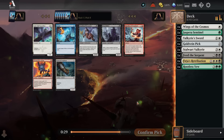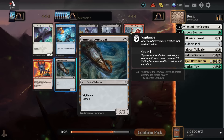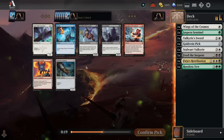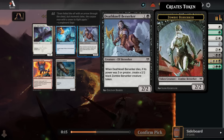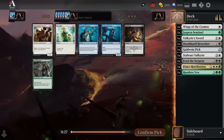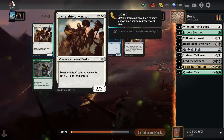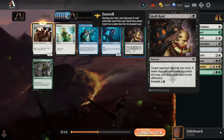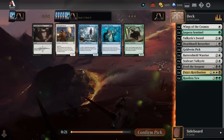We have a Longboat here which our Sentinel can crew. We have a Berserker if we end up in white-black, just splashing green, or if we're white-black at the core and don't even play the green cards. If we end up in just white-black and don't play the green, Deathmeil Berserker is a pretty solid filler 2-drop for the white-black deck, and it gets a lot better when we have cards like the Goldvein Pick. Maybe Skull Raid if I want to be really rude and play some discard spells, but I generally don't love them.